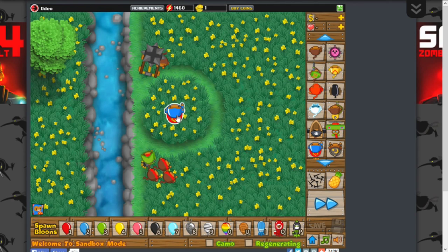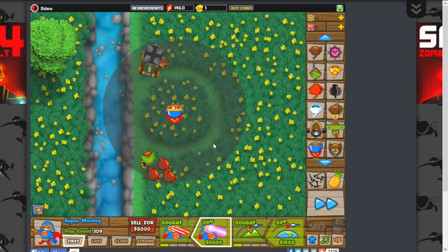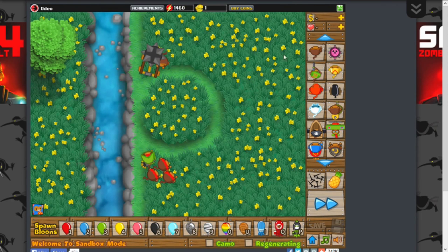As you can probably see right here, this is a 0-0 super monkey. If you do this, you can see this is a 1-1 super monkey, then 2-2, then 3-2. And I'm not gonna buy that one.